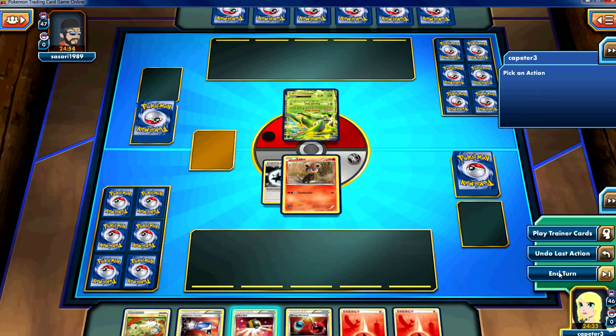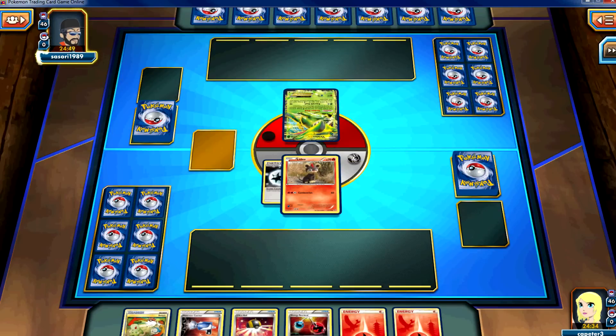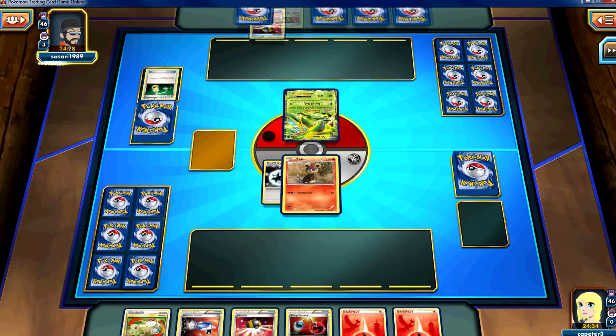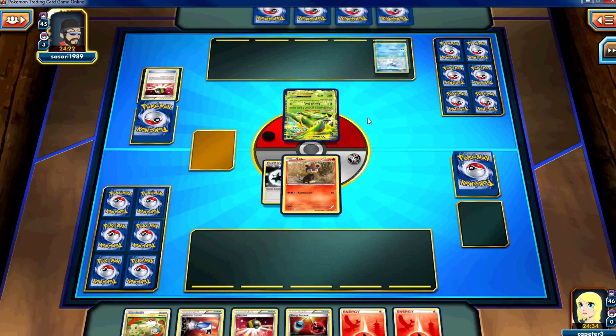I'm going to go ahead and attach the DCE. My hand doesn't look very good. I was about to say I don't really know why I didn't Ultra Ball the two fires away for a Pokemon. I think since I have the energy retrieval in hand I still maybe should have done that just to make sure I get a Pokemon on the bench. But I'm not terribly concerned because I see Virizion, and he needs two energy to attack, so I know that I am safe until at least my second turn.